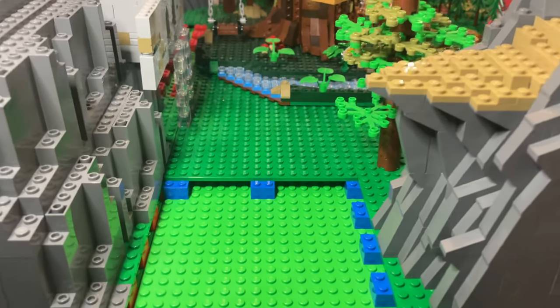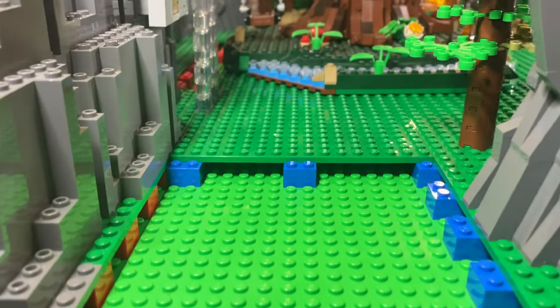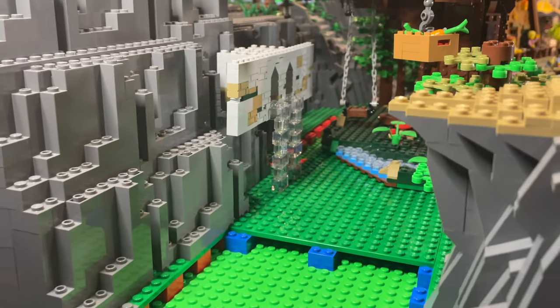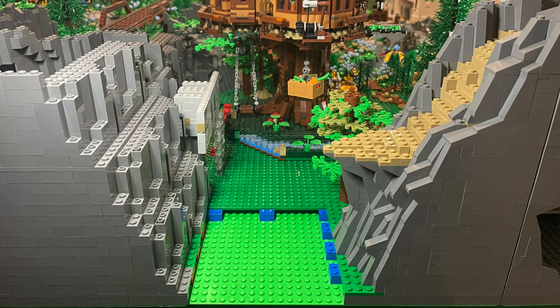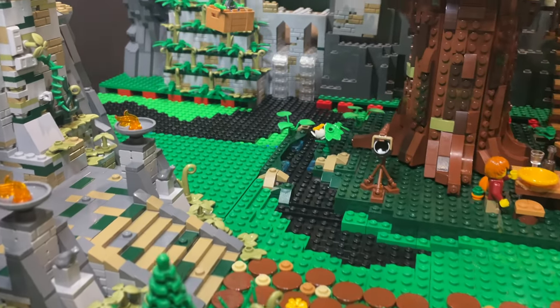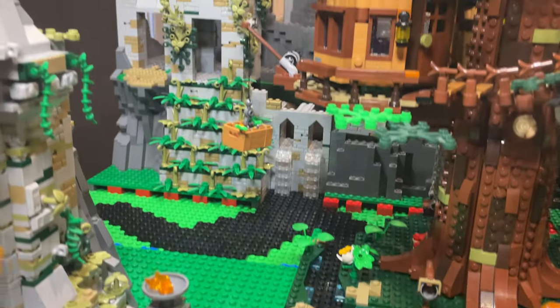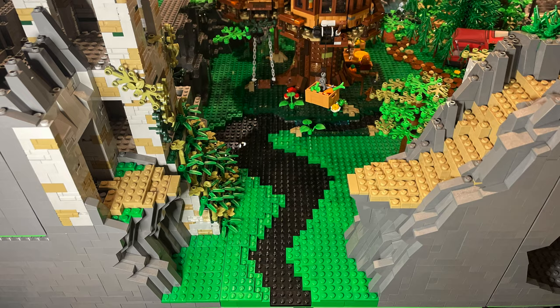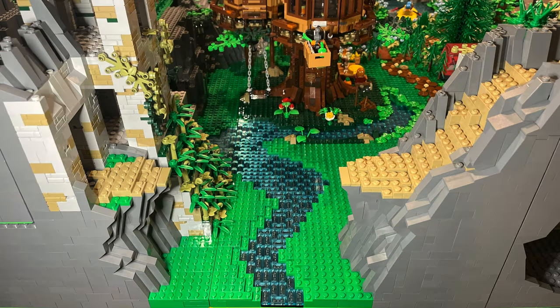Moving on to the other side of the temple, I continue with another section of ancient ruins that includes a tall tower overlooking the campground. At the base of the tower, I am able to add another small river using the available depth in the mills plate. The mountain water flows through the ancient tunnels and out the stone walls at the base of the tower. This runoff water feeds the river and nicely integrates the water area around the treehouse.